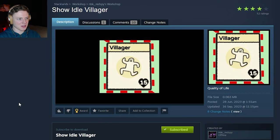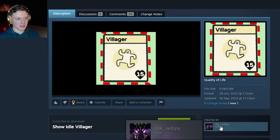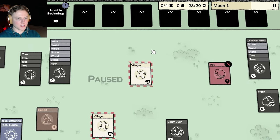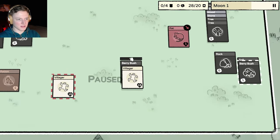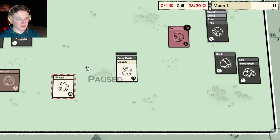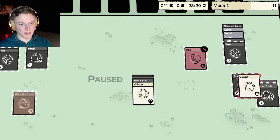The next mod I want to talk about is the Show Idle Villager mod, made by NBK Red Spy. It does exactly what it says — if your villager is not doing anything, it will show an indicator around it so you know that you can move it around and put it on something. And when you put it on something, the surrounding red lines will be gone. This is very nice if you keep forgetting to put your villagers on buildings.